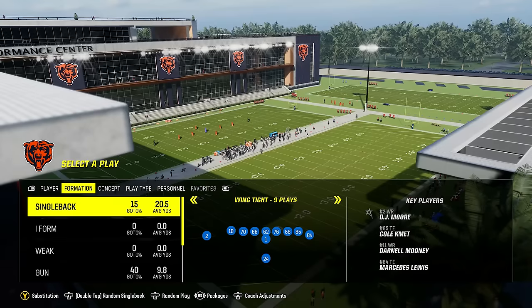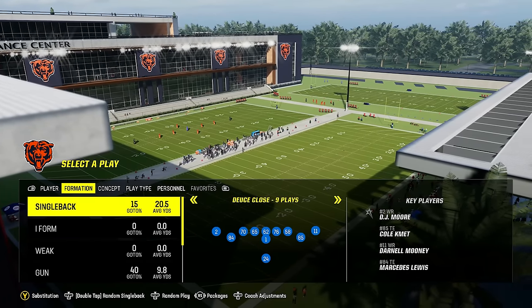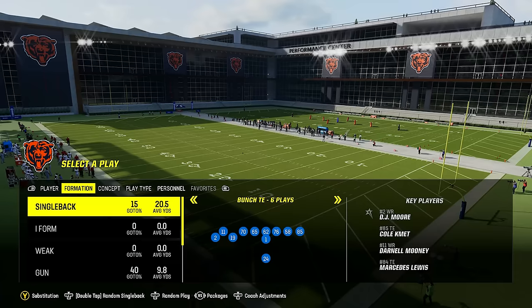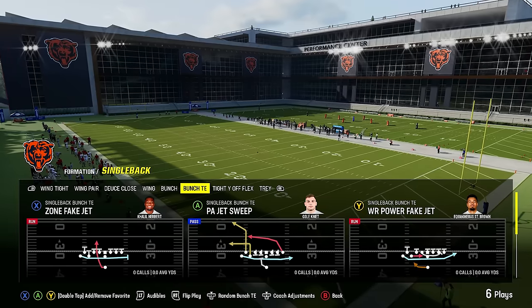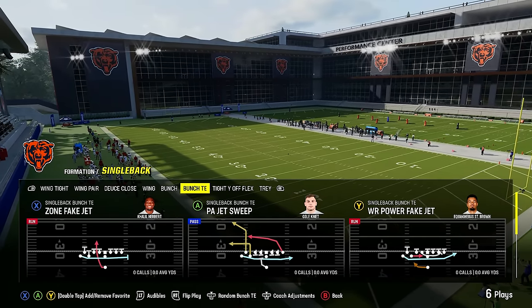Let's start with a bit of a sleeper playbook that's actually really good, and that is the Chicago Bears playbook. This playbook has a ton of good under center sets in both single back and I-form. You've got single back bunched tight end, which you don't find in a whole lot of playbooks, and this one is really good for running and passing.